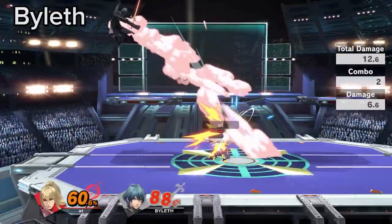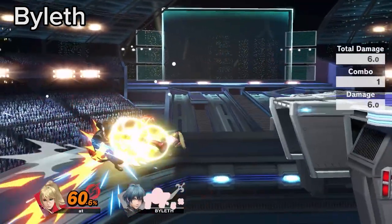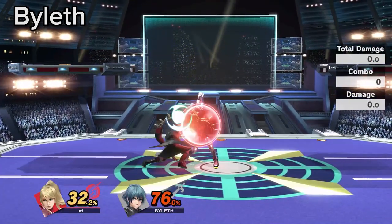If Byleth falls on your shield with Nair, you can punish with footstool out of shield. Be ready to angle shield up if they have hit your shield before this.